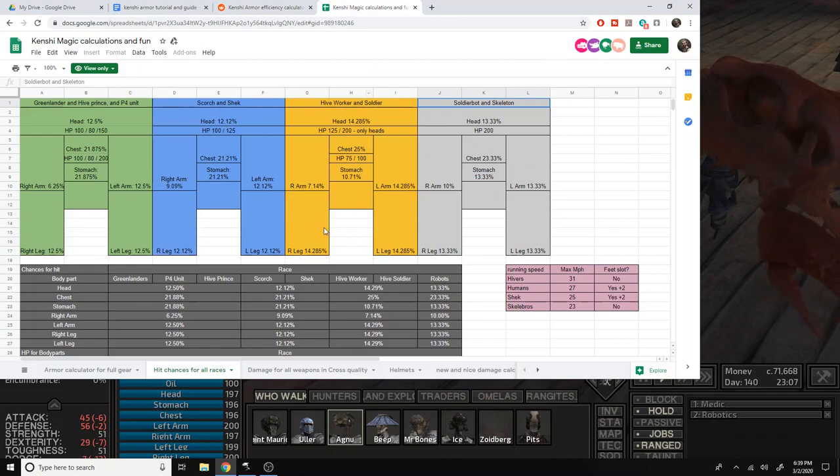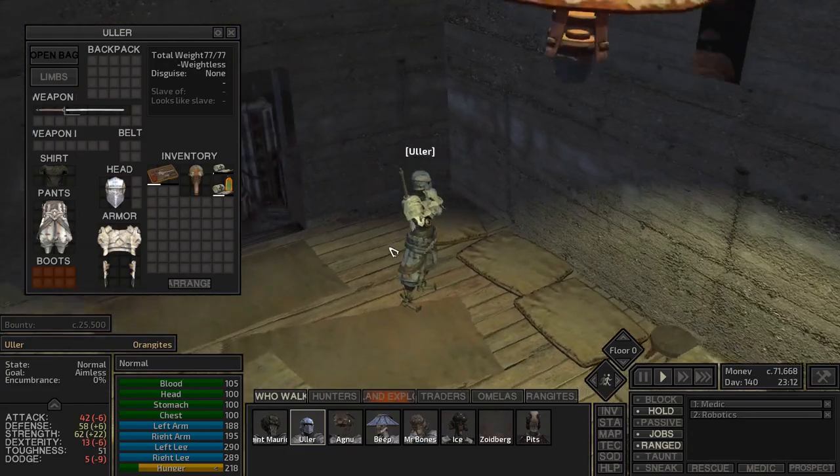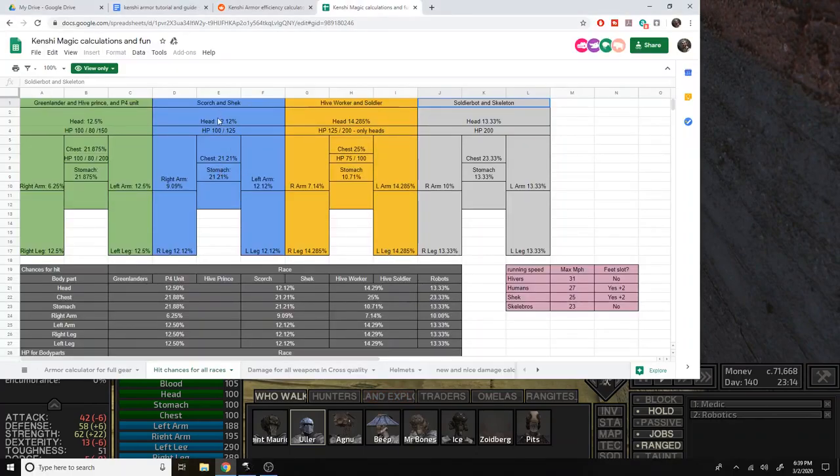Scorchlanders are essentially humans with black skin, and their hit chances appear to be the same as the Shek, which is a bit odd. The key point is that while armor values are roughly the same across races, slightly different hit chances affect things. For example, having three armors protecting the stomach on a hive worker or hive soldier is less critical because their stomach hit chance is very very low — it's just not a priority.